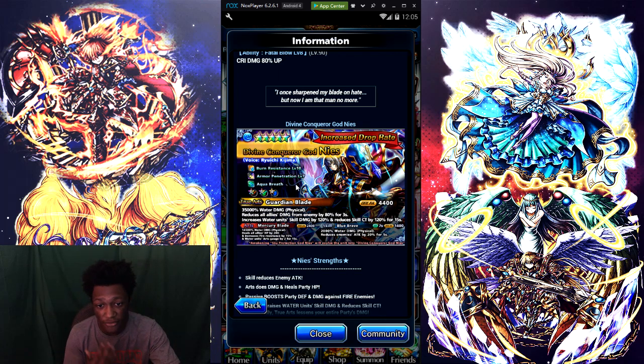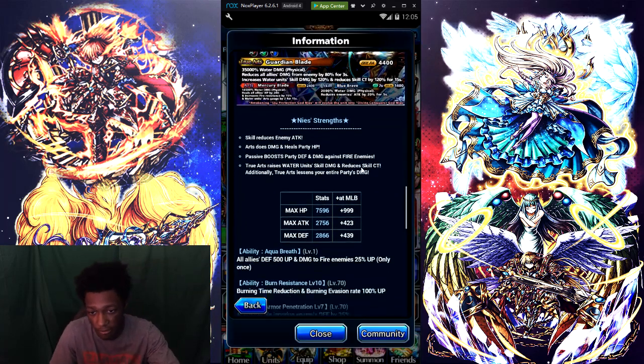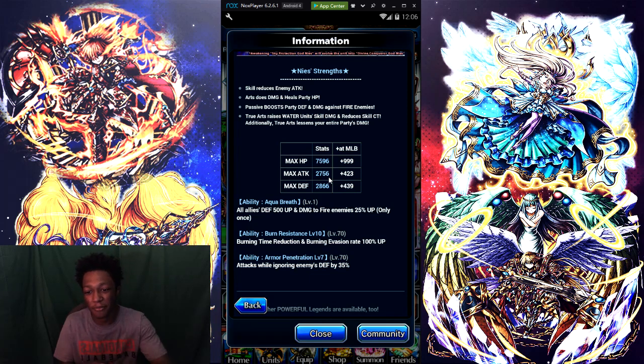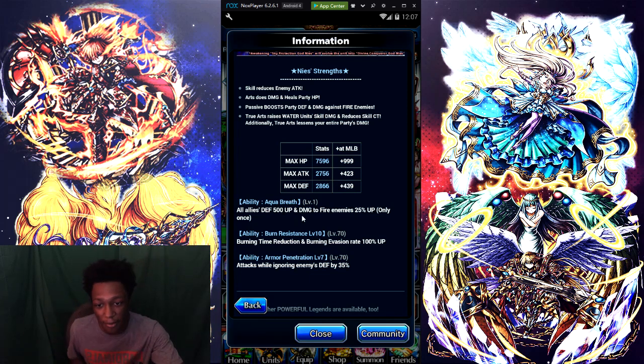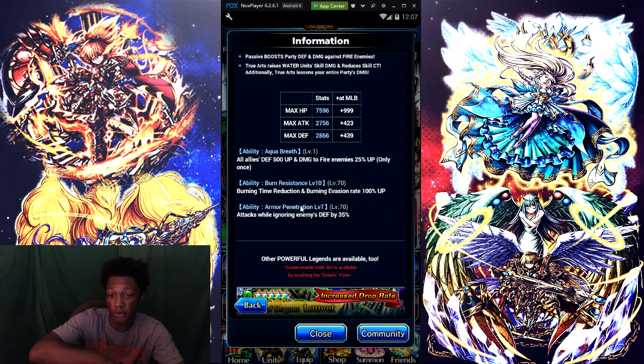His abilities: burners at level 10, armor penetration level 7, and aqua breath. The awakening right here shows health at maximum 7,596 with massive break 999, max attack 2,756, maximum break 4,203, max defense at 2,866 and 439. All allies defense goes 500 up and damage by resistance — you can read the full ability detail there if you want.